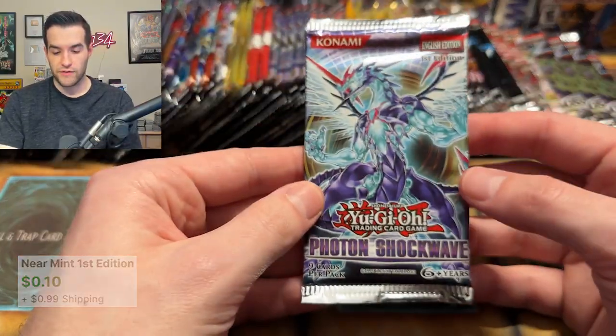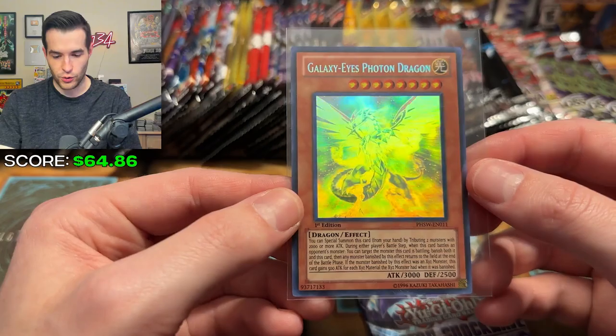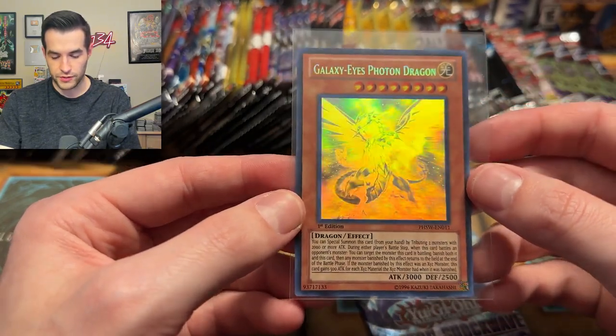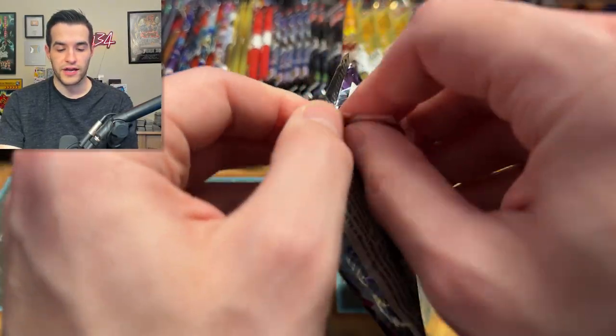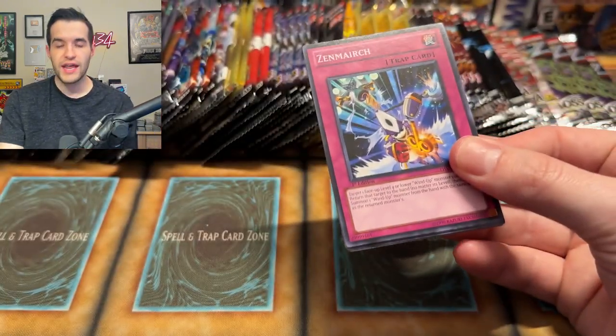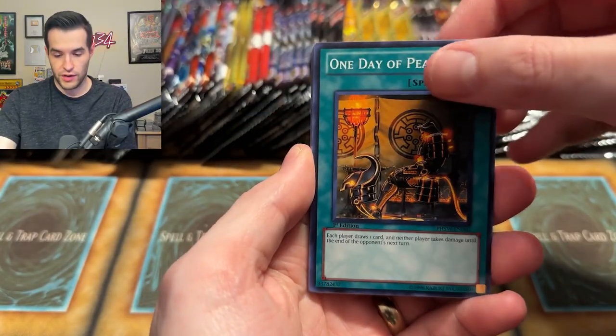Now let's grab a First Edition Photon Shockwave for fun — this is what we could potentially pull: a Ghost Rare Galaxy Eyes, which is beautiful. Unfortunately it has a couple of print lines, but it's a really nice looking card. I've never actually pulled this card, and I want to pull every Ghost Rare. So let's see if I can do it right here. One day when we pull them all, we're going to make a massive montage video — every Ghost Rare pulled in a single video!